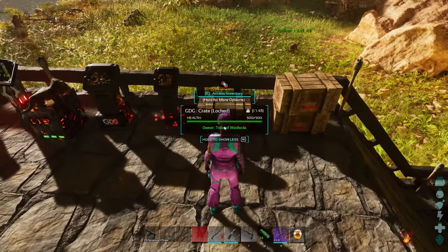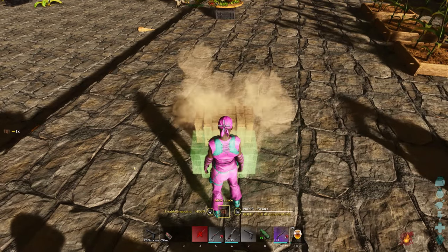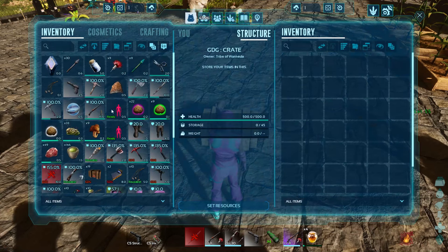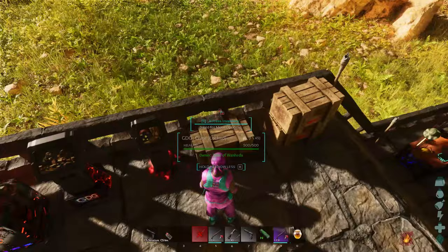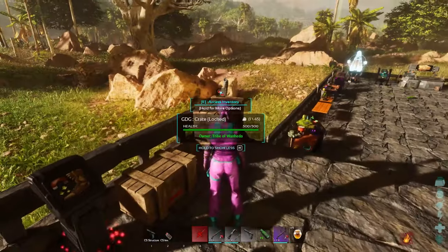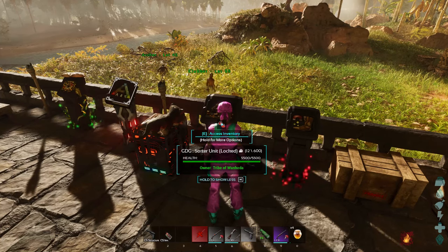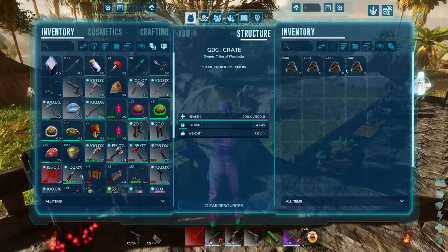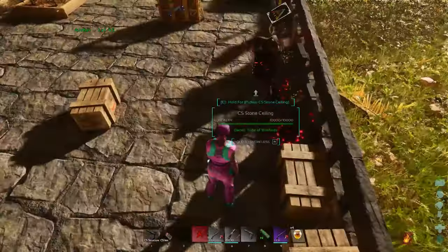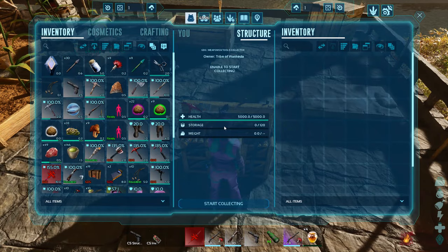Then you change it to send to storages. These wooden boxes you craft in your inventory work like dedicated storage. You set the resource for each box — I have one set to stone and one to cementing paste. Anything in the sorter that has a dedicated box for that item gets sent to its corresponding storage. So all the cementing paste from the collector goes into the cementing paste box, and the stone into the stone box.